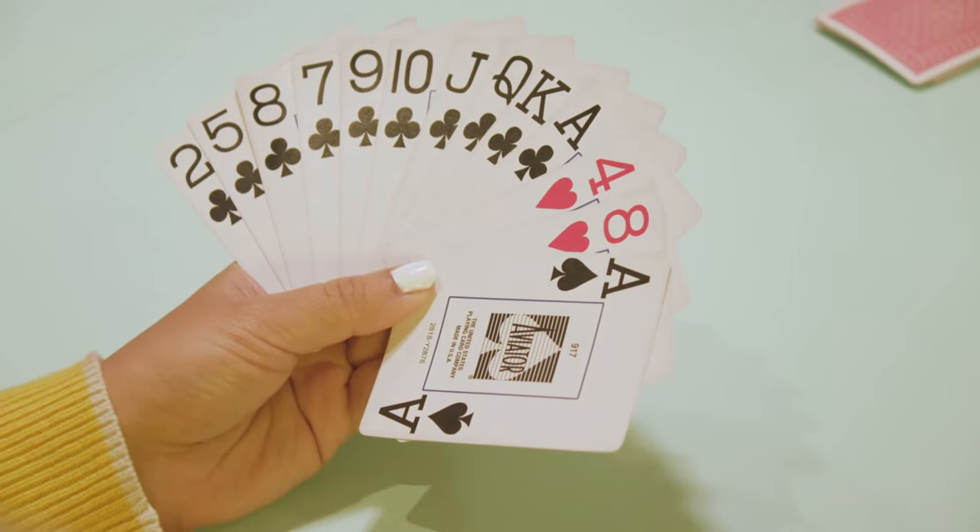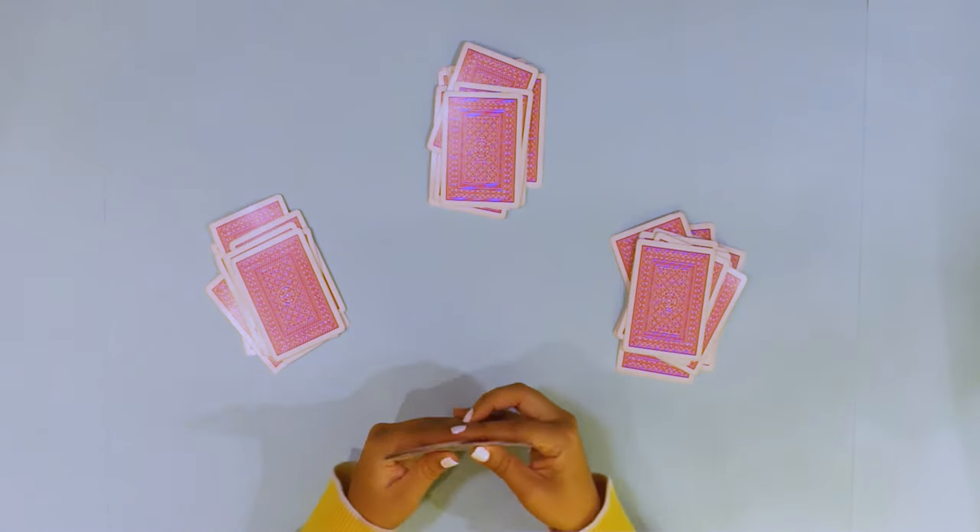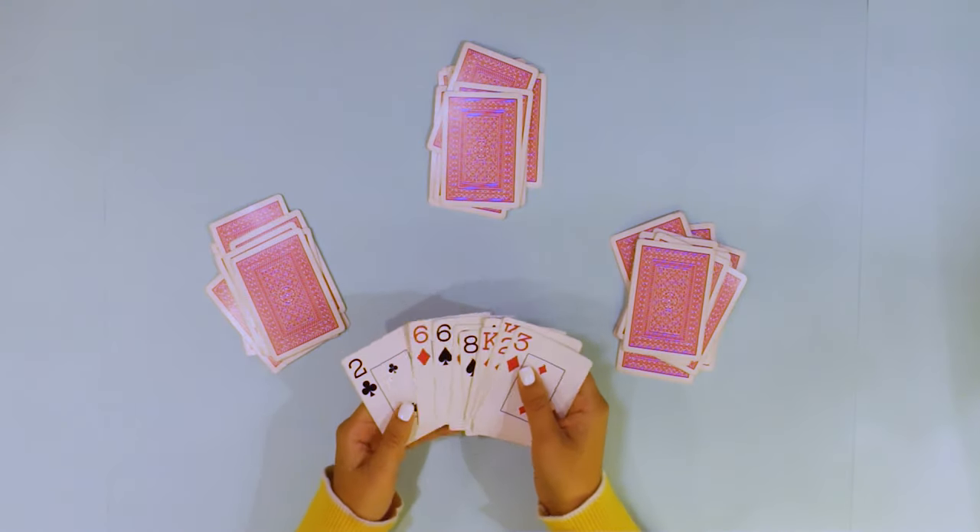After all the cards are dealt, you want to pick up your hand and not show your cards to anybody else. Then you want to sort your cards so it's easier for you to play. I like to sort by suit first — put the spades, the diamonds, and the clubs all together, and then put them in order within the suit.